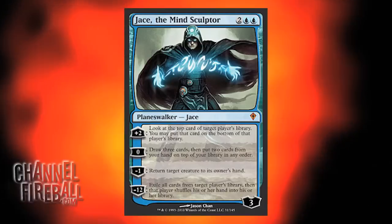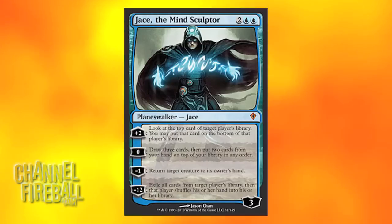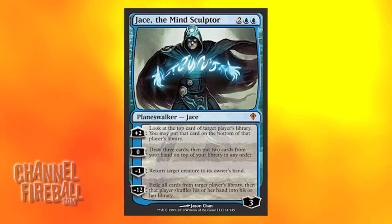Number 1, as he is on most of the lists that feature him, is of course Jace the Mind Sculptor. All our blue decks have been playing 4 and I haven't regretted it for a second. So if blue decks are good — which I'm not saying it necessarily is, because I'm having a little trouble getting it to work against all these Jund decks — Jace is going to be a 4-of, and I think maybe his price tag is pretty high, but at this point it seems well deserved.